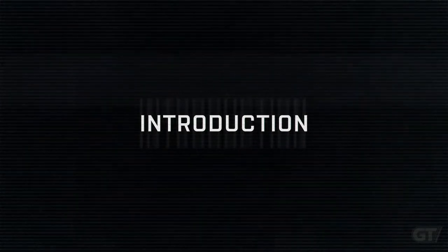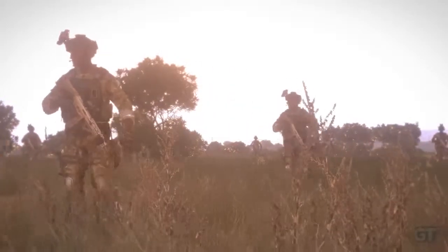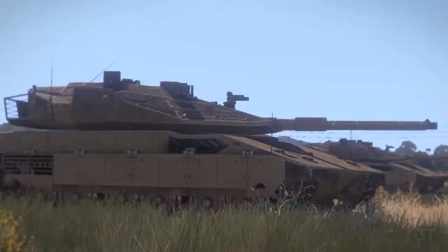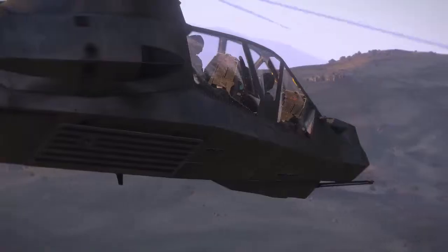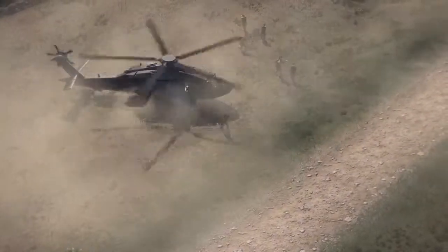Today we'll be talking about the principles of combined arms warfare. The fundamental element of ARMA's combat environment is the infantryman. Everything else in the battle space — be it armor, air, artillery, or other assets — is there to support the infantryman in accomplishing their assigned mission. When infantry and other elements work together, this becomes combined arms warfare.